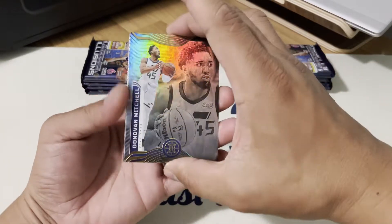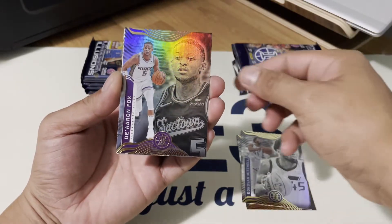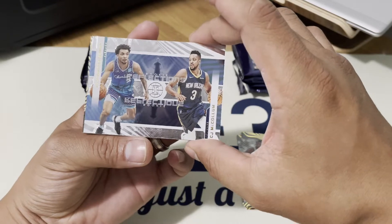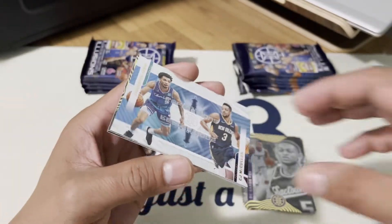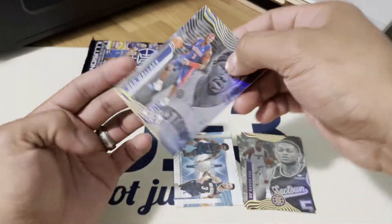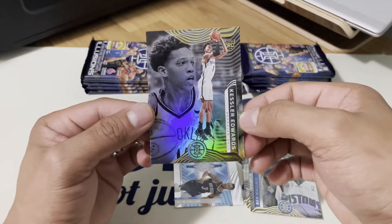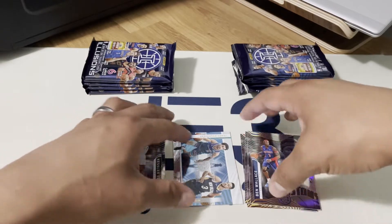Let me know what you guys think about this blaster box. We have Donovan Mitchell, then De'Aaron Fox from the Kings. There's also what looks like James Bouknight and CJ McCollum — a Rookie Reflection insert. And here's Ben Wallace from the Detroit Pistons, and then Kessler Edwards — this might be the ruby parallel, it's hard to tell.